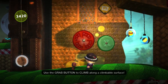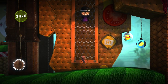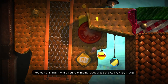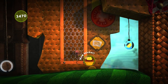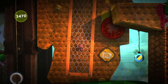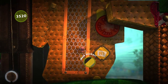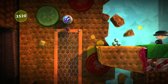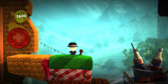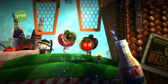Use the grab button to climb along a climbable surface. This is awesome because this is a new feature to LittleBigPlanet 3 — you can still jump while you're climbing, just press the action button. It's a new feature that Zack Boy has in LittleBigPlanet 3. I love how there's food everywhere — we got graham crackers and tomatoes and limes. Pretty cool stuff. We got food tastiness everywhere. I love this happy world of Bunkum.